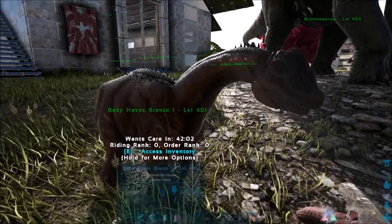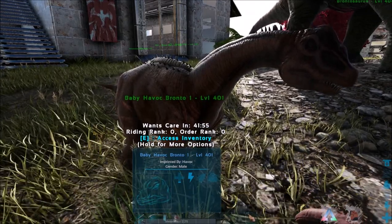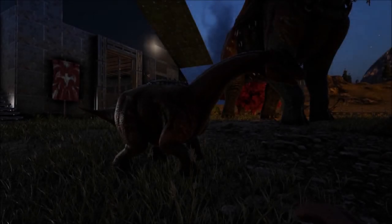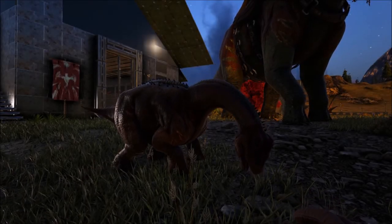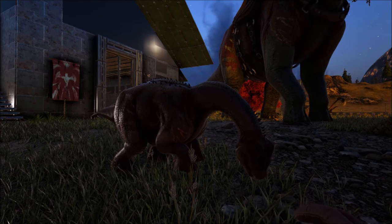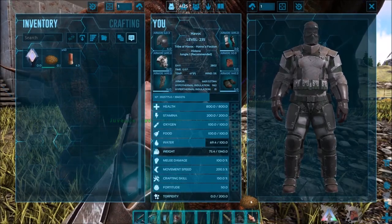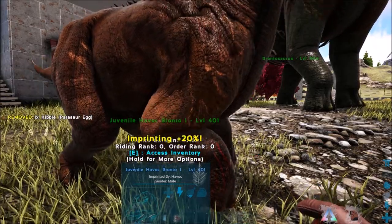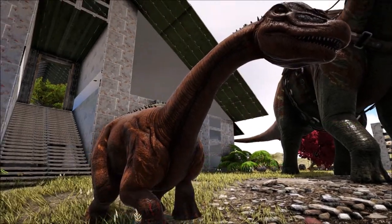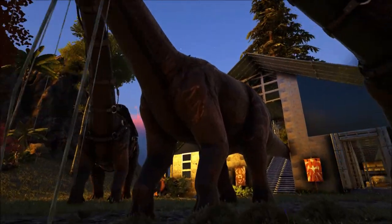Look at the baby's HUD to see how much time is left until it wants care. When that timer reaches zero, you'll have another chance to imprint on it and increase its base stats — you may want to set an alarm on your phone. Best case, it will want to cuddle or go for a walk. Worst case, it will want a type of kibble you don't have, in which case you'll no longer be able to imprint and increase its stats. If you do have the kibble it wants, put it in the zero slot of your tool belt and feed it to the baby. Rinse and repeat until the baby is fully mature or imprinting reaches 100%.